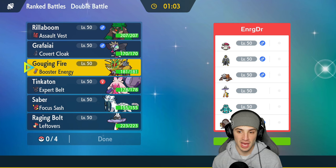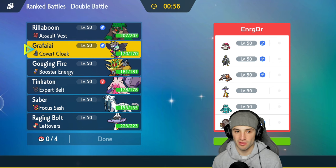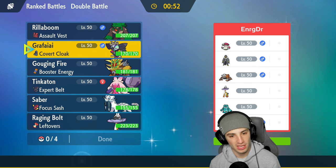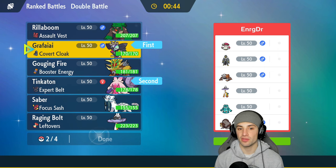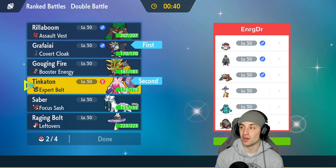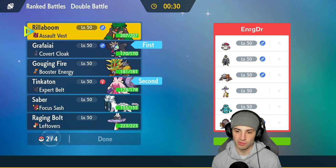Match two opponent has Heatran alongside Raging Bolt, Bronzong, Ursaluna in regular form, and Urshifu. I could go Tinkaton here but I'm worried about Bronzong potentially Tricking with a Mental Herb. Still thinking Grafaya and Tinkaton lead is not bad — we can always Taunt Bronzong. If it has Mental Herb, it pops the herb and then I can Encore it into Trick Room, cancelling their own trick.